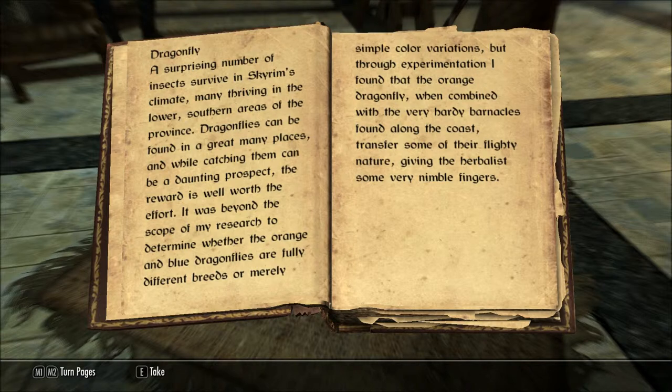Dragonfly. A surprising number of insects survive in Skyrim's climate, many thriving in the lower southern areas of the province. Dragonflies can be found in a great many places, and while catching them can be a daunting prospect, the reward is well worth the effort. It was beyond the scope of my research to determine whether the orange and blue dragonflies are fully different breeds or merely simple color variations. But through experimentation, I found that the orange dragonfly, when combined with the very hardy barnacles found along the coast, transfers some of their flighty nature, giving the herbalist some very nimble fingers.